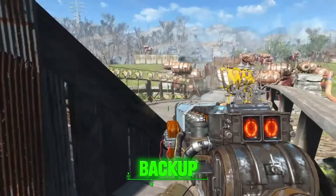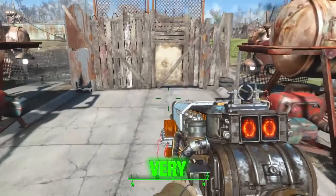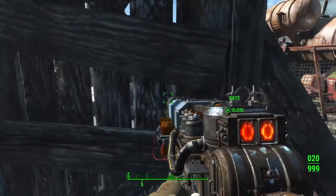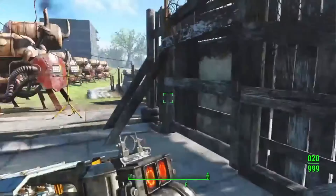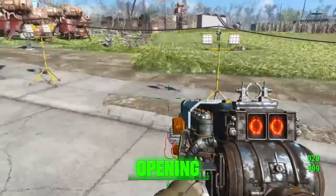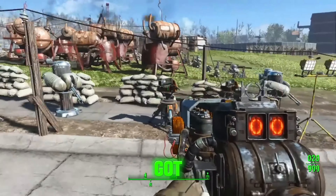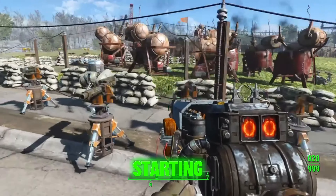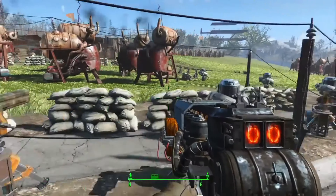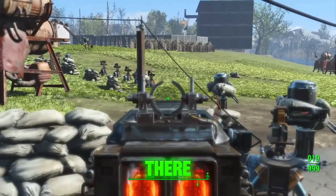We got some backup defense here, we got lighting, very, very much lighting here. We got a gate with some backup turrets right here in case it's an enemy opening the gate. We got more lighting, we got big backup, which is starting to slow down a bit. So that's not good, and the walls are starting to clamp down over there.